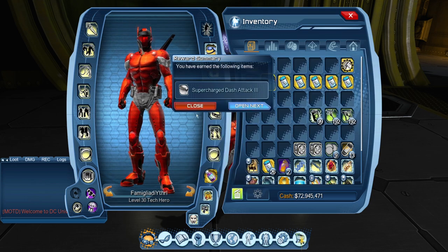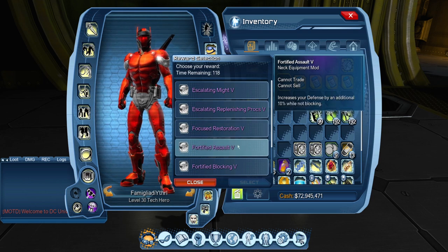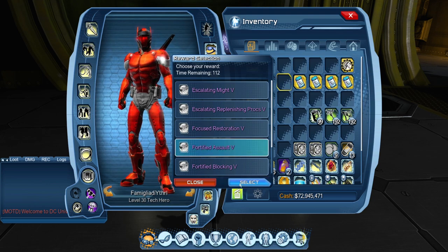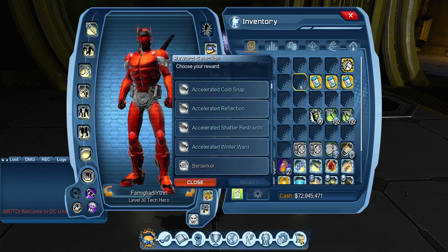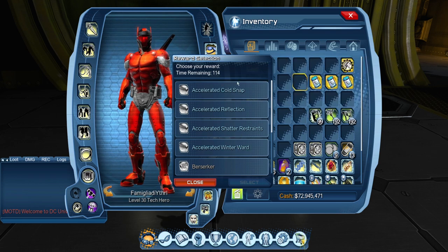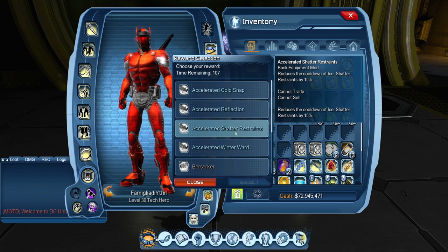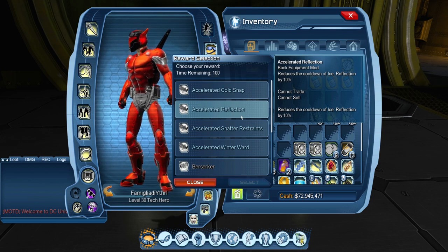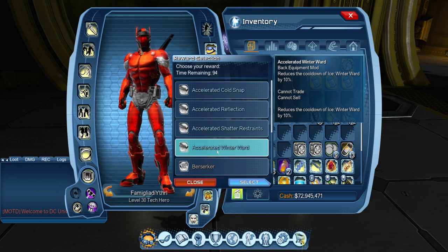With all tanks, you don't want to avoid blocking because you'll slug yourself and lose your defense, so I always take four to five Assault. For your back mod, your strongest shield is Winter Ward — which I'll cover in the base shield multiplier section. You want to take the reset reduction for Shatter Restraints, which you already get from Ice Armor. Your weakest shield is Reflection, a 12-second cooldown, versus Winter Ward which is much higher. Make sure you get Winter Ward in your back pocket as much as possible.